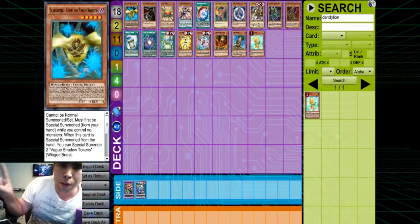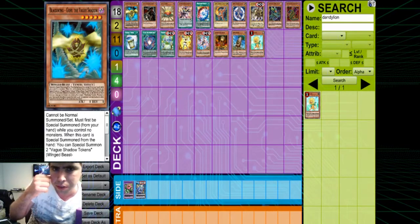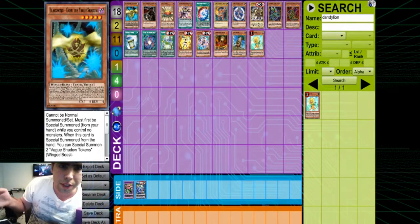One thing you will not see in this video is Zootiacs. Zootiacs are kind of obvious by now — we all know they're good. But by the time September rolls around, we probably won't have Barrage, Dryden, and a lot of these cards will be on the ban list. So I'm building with the mindset that you're not playing Zoo, though obviously Zoo is a really good engine because Miss Radiant is a card we're getting in Code of the Duelist.